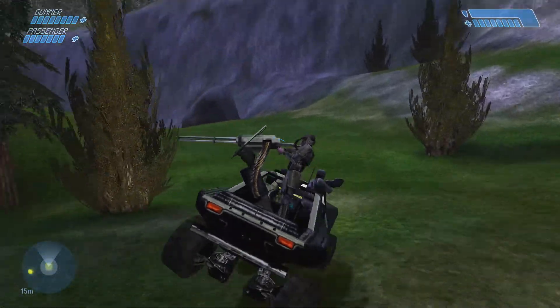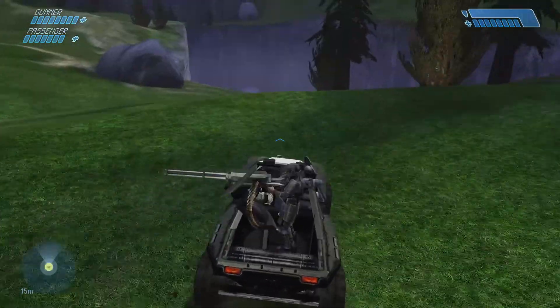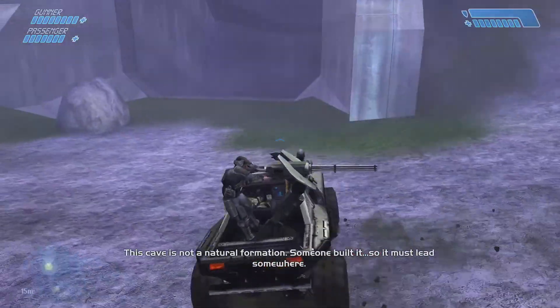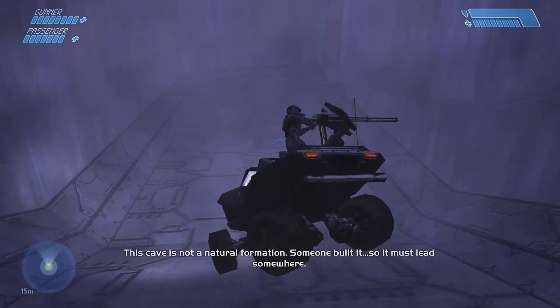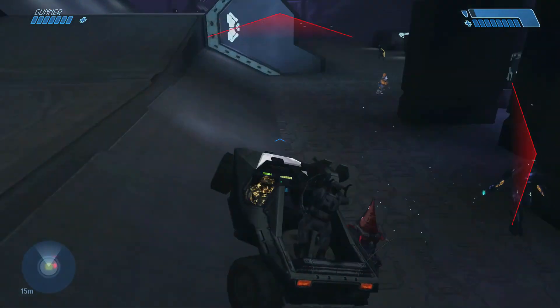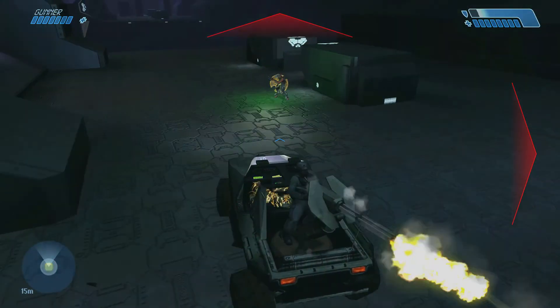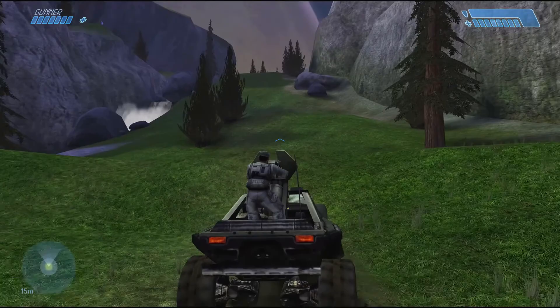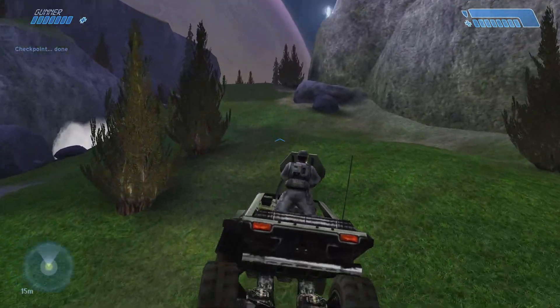In Halo Combat Evolved — i.e. Halo 1 — the Warthog was just one more thing that made the game so great. The second mission is jumping into a Warthog on this strange alien planet ring thing you just crashed on, trying to save your marines from the murderous aliens who literally just tried to blow up your ship. Pretty dope. It blew 11-year-old me's mind.